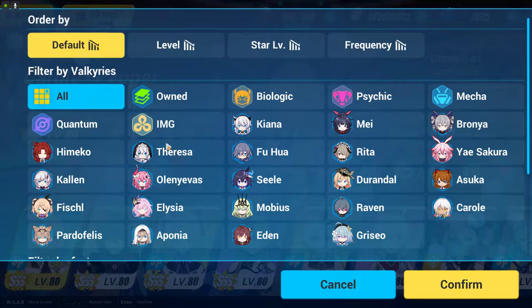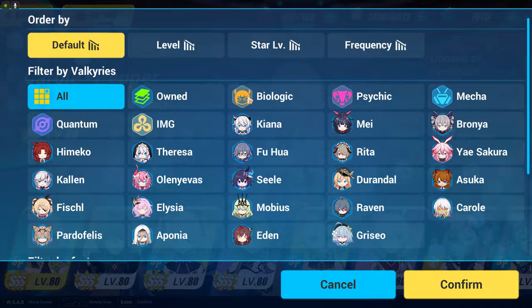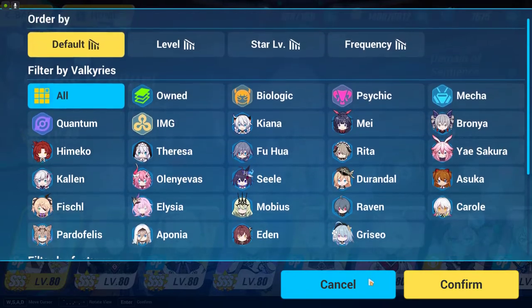If we go to this place here and click on here, you will see there are a total of five counter types, and they can counter each other in one way or another. Below these are damage types, and each damage type has their own type of buffs as well. Buffs are basically like when you are using fire damage, you will also have the ability to make the enemy get ignited, and an ignited enemy will receive 30% more fire damage.